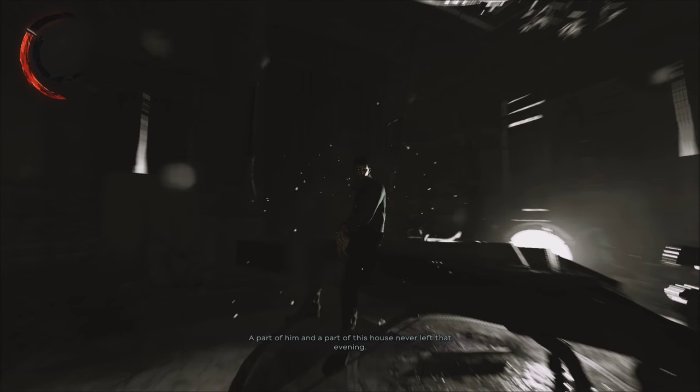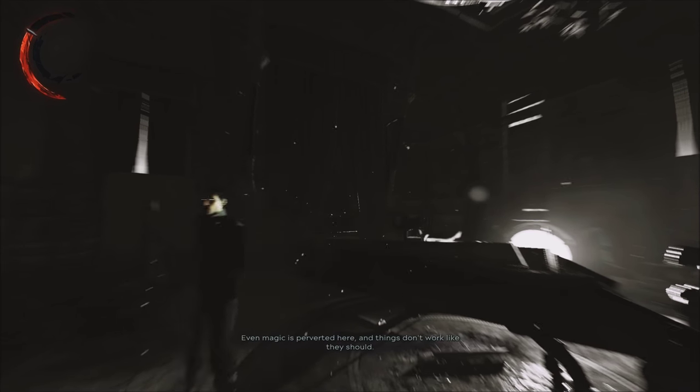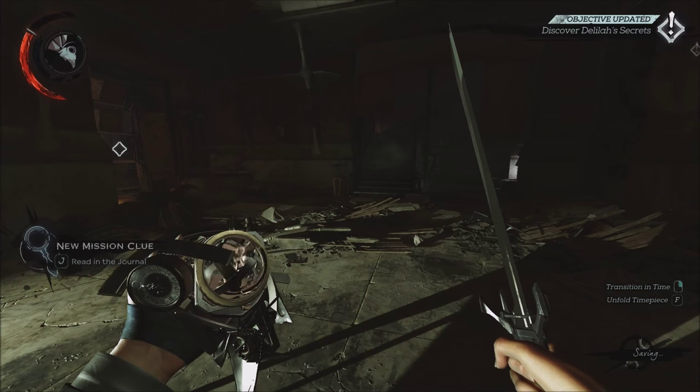Hey everyone, I'm here with a walkthrough of Mission 7 in Dishonored 2. This is the one where you gotta do all sorts of stuff with time traveling and whatnot, and basically when you drop down to this room here with the dude playing piano, you're gonna get the timepiece.